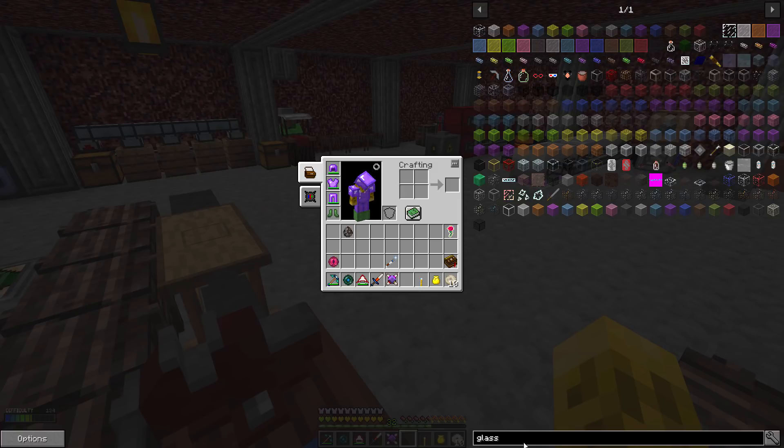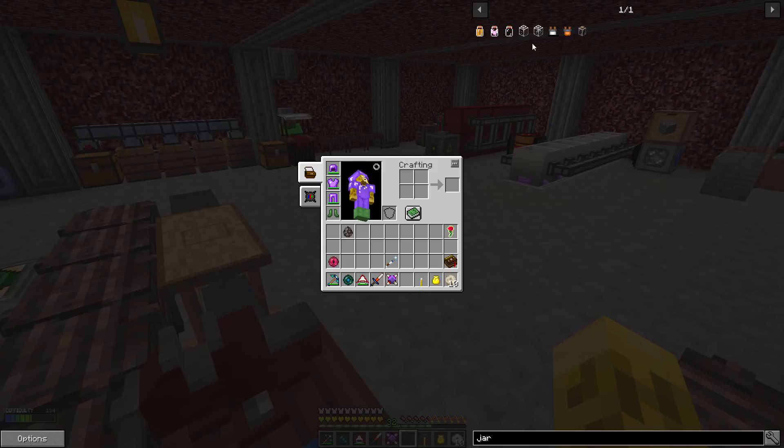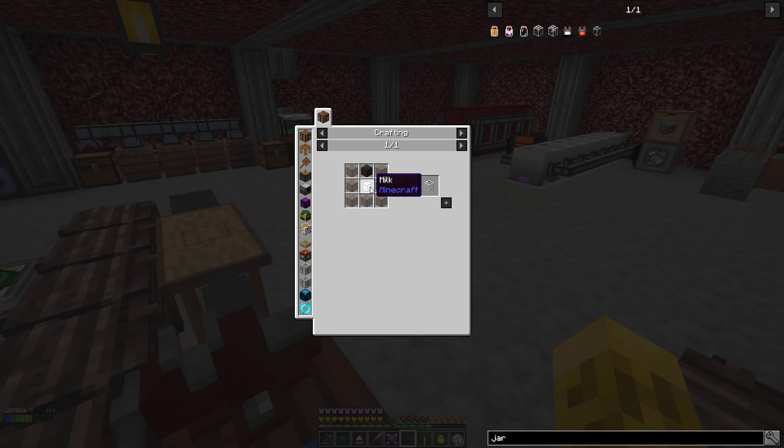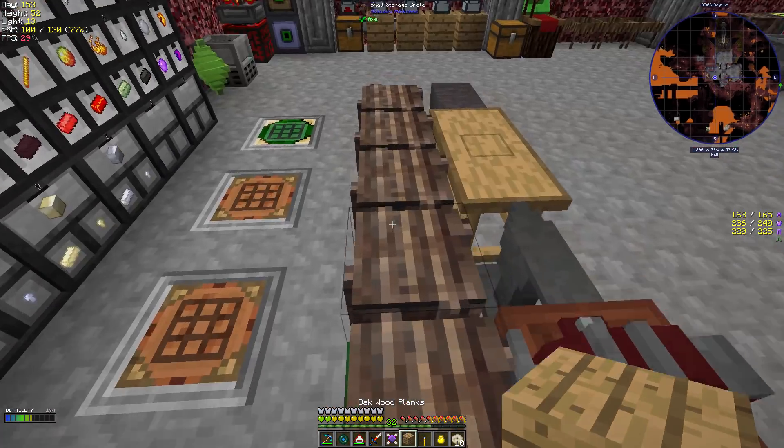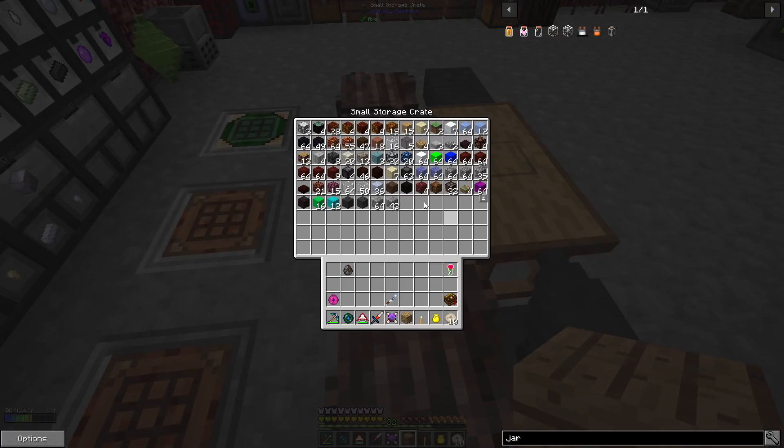We want to put the cow in a jar. You've probably seen this before, but if you haven't, it's a pretty fun little craft. We need to get a jar - not a glass, we need a jar. Here's the empty milk jar. It does take a milk bucket, some glass, and then a plank on top. We need a plank. Glass should be in here - I think we need seven of it. Then we'll get our bucket out.